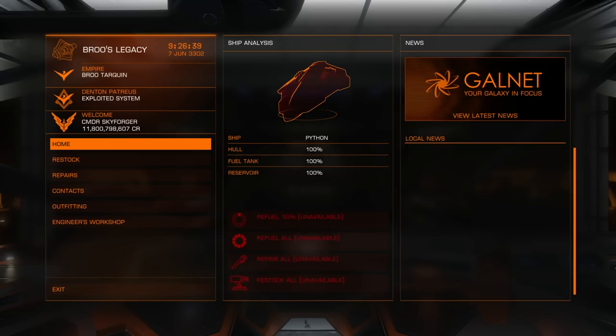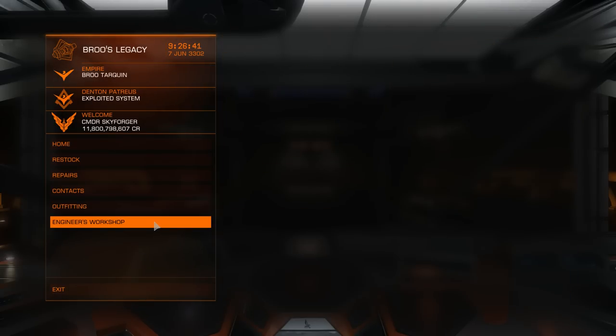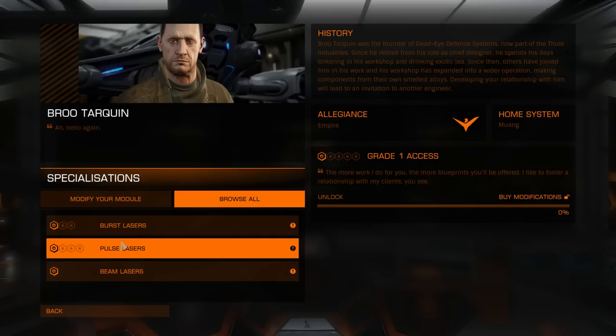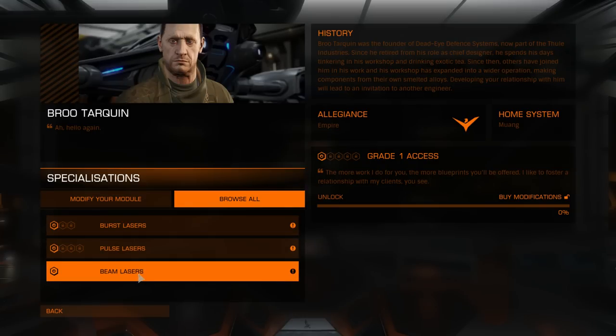Greetings. So what do we have here? We have Brew Tarkin, and he has up to grade 4 pulse, grade 3 burst, and grade 1 beam. So let's browse.